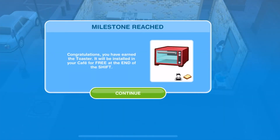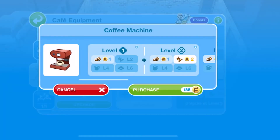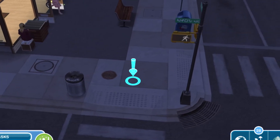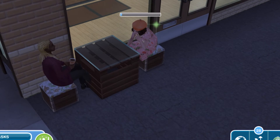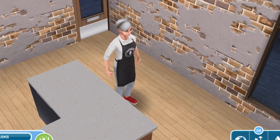It says: 'Congratulations, you have earned the toaster — it will be installed in your cafe for free at the end of the shift.' So I'll have to wait for the next shift, which has a wait time between shifts. Now I want to hire someone to give the barista a break. I keep going back between playing the game and trying to explore and find anything new and interactive in this whole new world, but you really cannot do much at all.